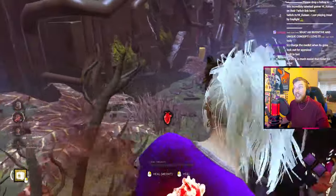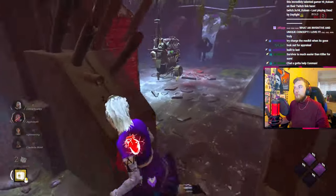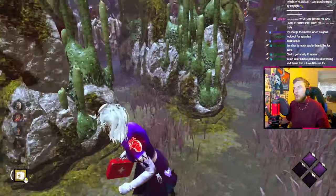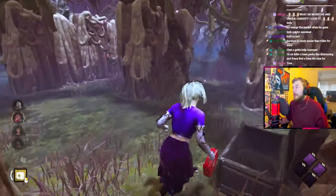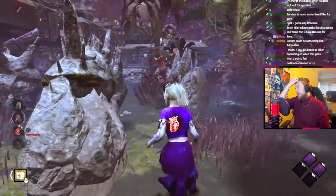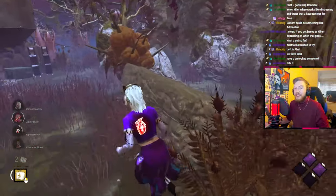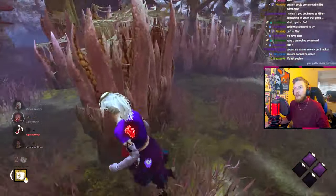Survivor is much easier than Killer - you reckon? We've only got Alert. Left is Alert. I've unhooked somebody. I don't have a flashlight or a flashbang so I can't help them. It wasn't a boon - it didn't give me the option to boon the totem.